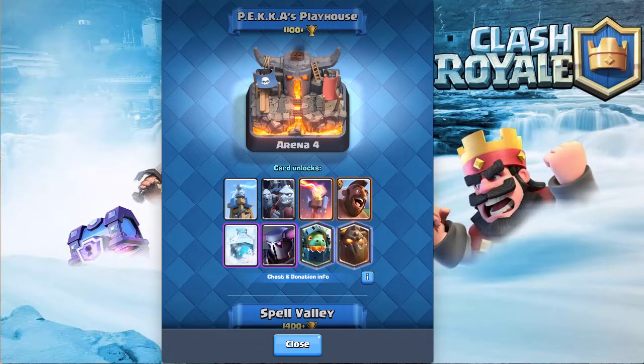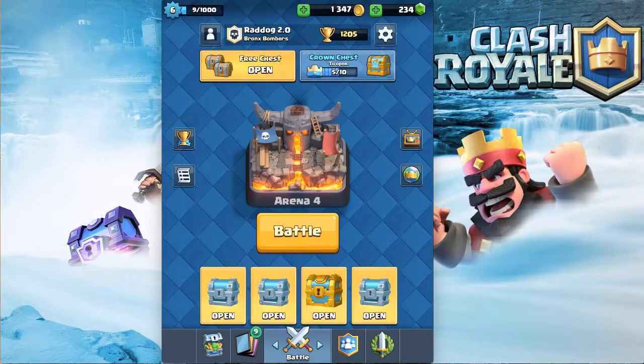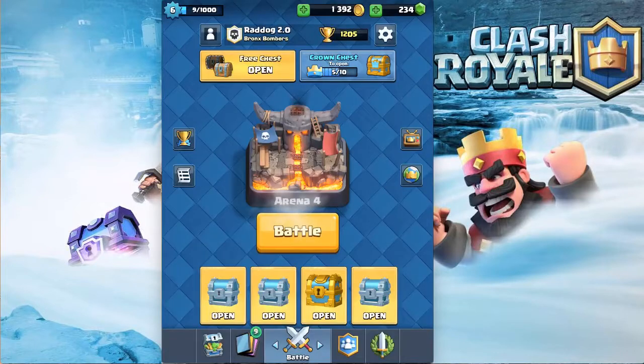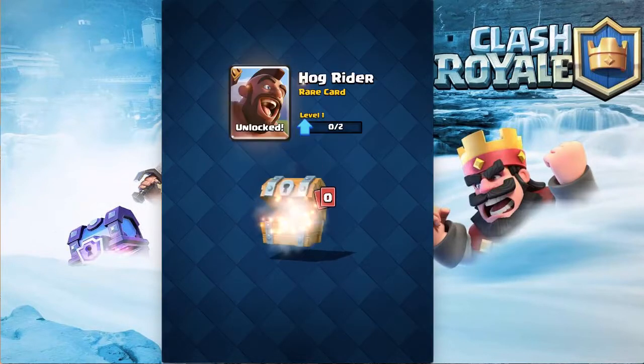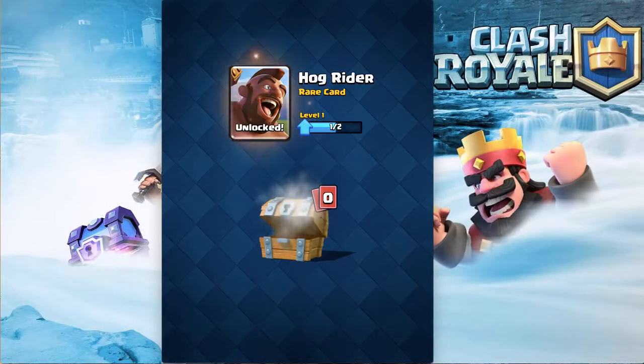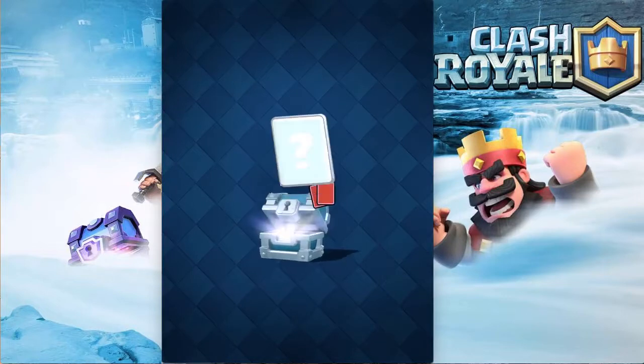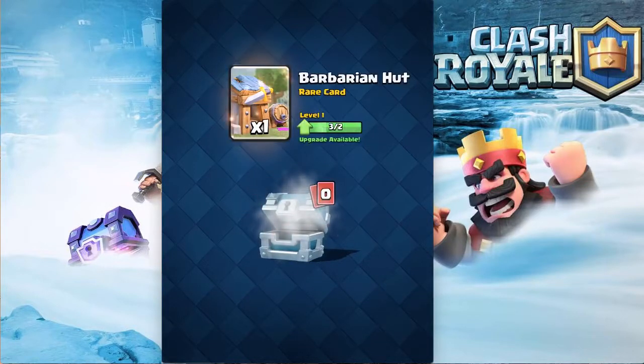We're going to open some free chests and try to get a Hog and a Minion Horde. We just got the Hog Rider — sweet! We'll definitely need to upgrade it a little bit, but we'll probably still use it this episode and see what we can do with it.